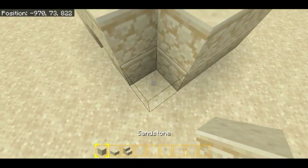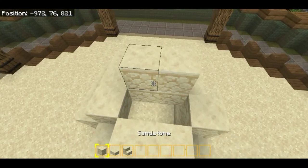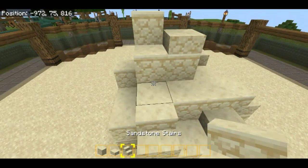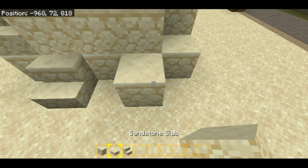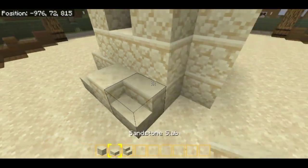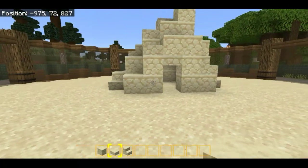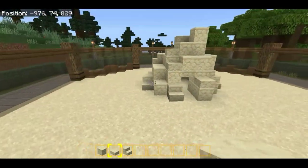I'm making this sandstone part a little bit taller, like what I saw in the picture. I'm building it up with slabs, stairs, and full blocks — sandstone stairs, then a slab, a full block, slab, stair combinations going up. I'm giving it a bigger doorway and shaping it to look like a rocky structure. And we're done with the sandstone rock pile!